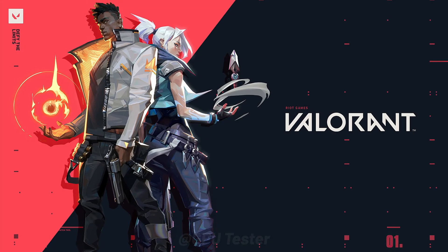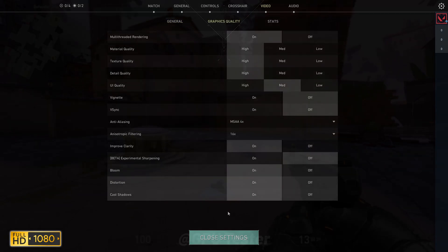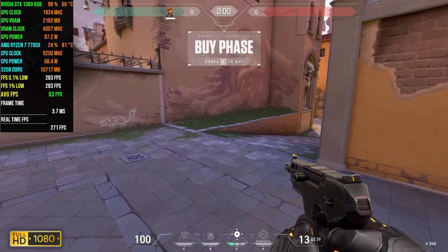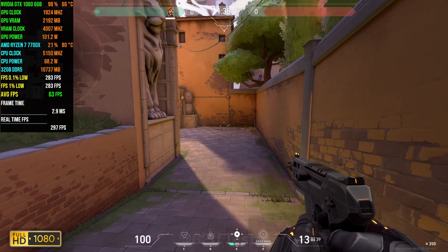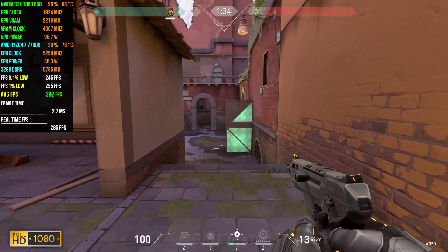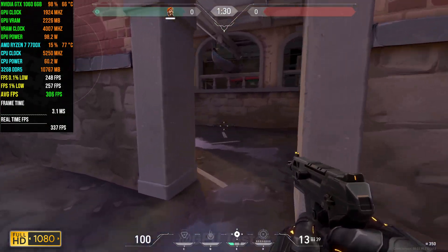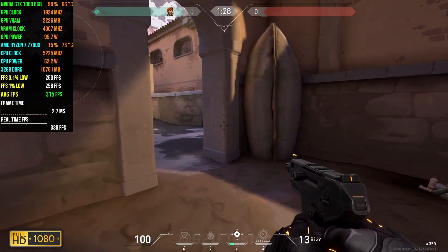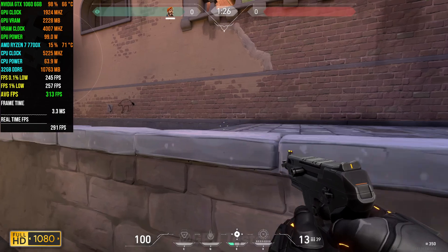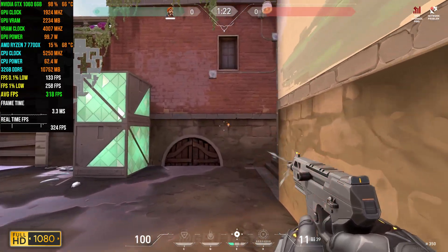The final game on our list is Valorant. We are going to be playing at 1080p using mostly high settings. In Valorant you should expect a pretty high number of FPS from the 1060, and it delivers. You get an average FPS of over 300 with 1% lows sitting above 250 and 0.1% lows sitting above 130 most of the time.